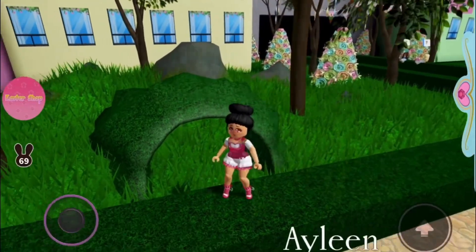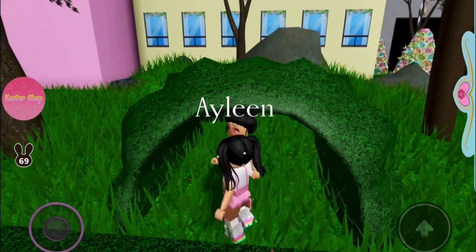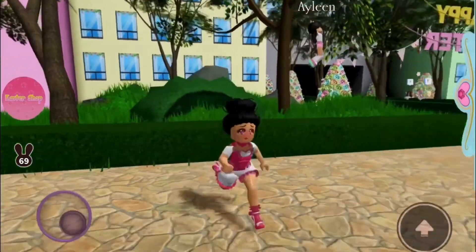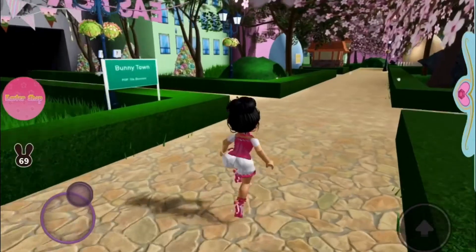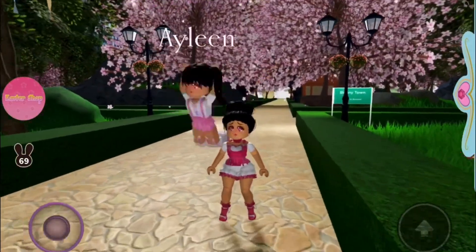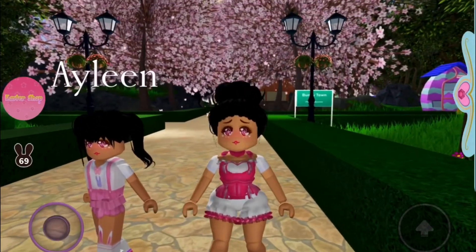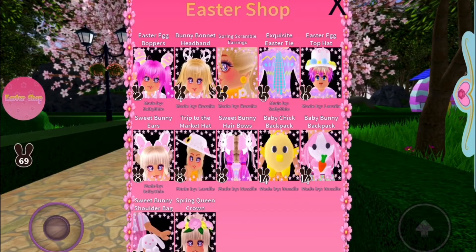So first you have to find bunnies. If you see this hill — a grass hill — there will be a bunny, but you have to find them. Some people can take your bunny. But today we're gonna show you the accessories, so if you go to the Easter shop...